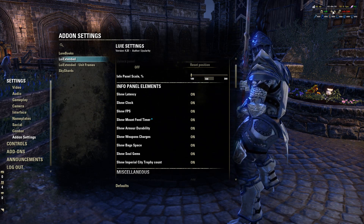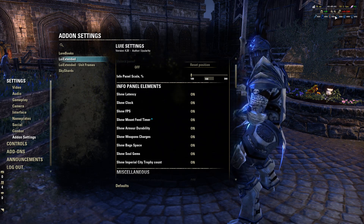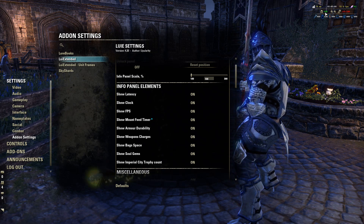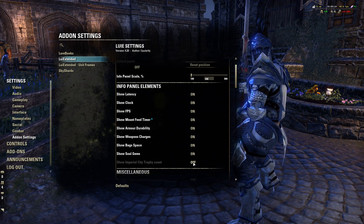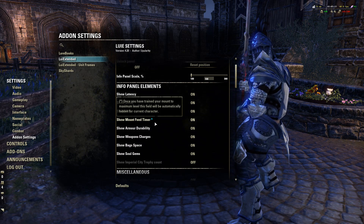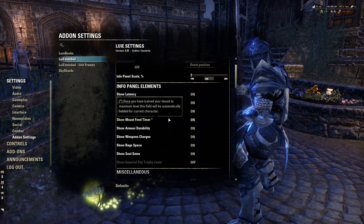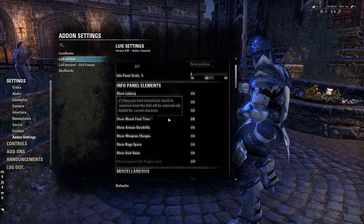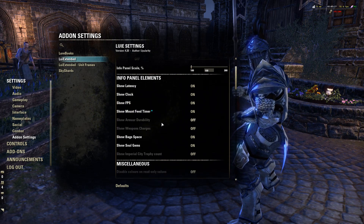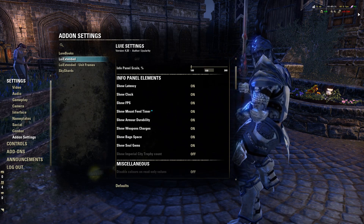The weapon charge indicators turn yellow when they're getting close to empty and need a soul gem recharge, and red when they are empty. You can also see how much your armor rating is and if you need repairs. I only turn off the Imperial City Trophy Count. Mount Feet Time I have on - or you won't see it because I'm already maxed out. But it's really up to you what you want to show.